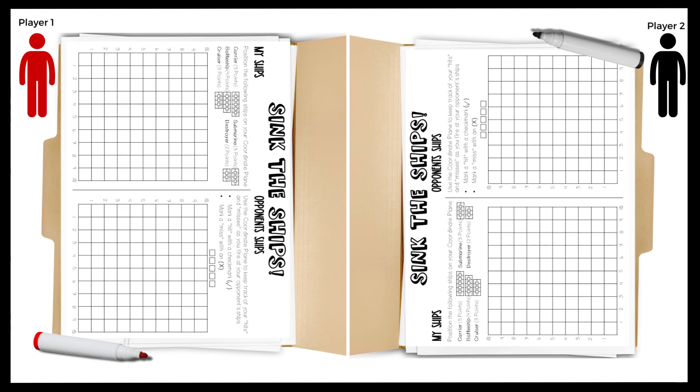The game begins with two players sitting across each other with a barrier in between so they cannot see each other's grids. Each player will have the sync the ship page in front of them with their grid to place their ships on and their opponents grid to keep track of their hits and misses.